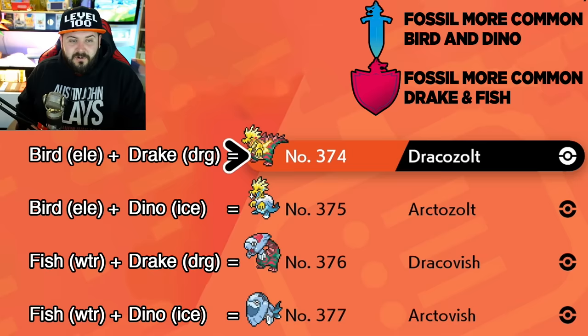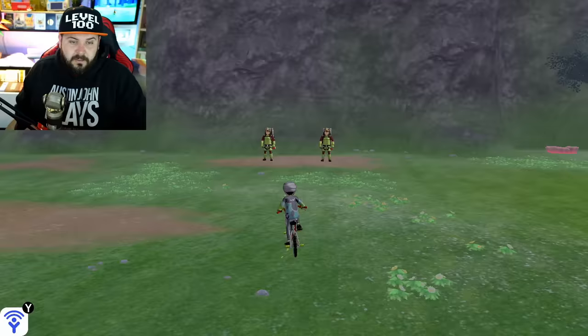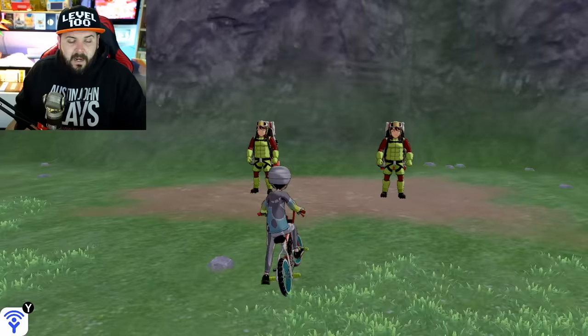To get the other two fossils that are less common for your game, it's going to cost you watts. This is the Digging Duo — these are the two guys standing right outside of the Breeder in the Wild Area.